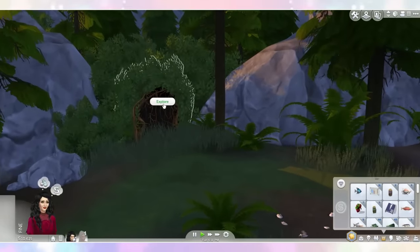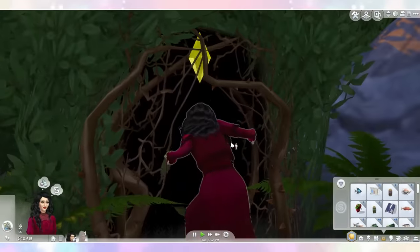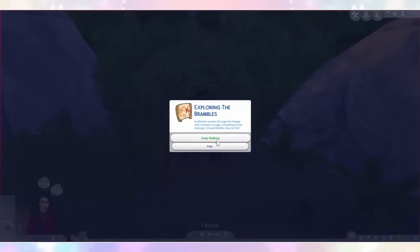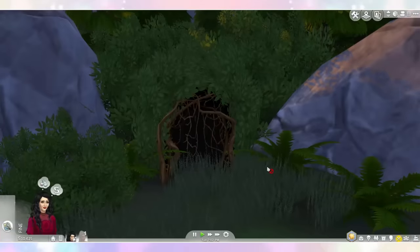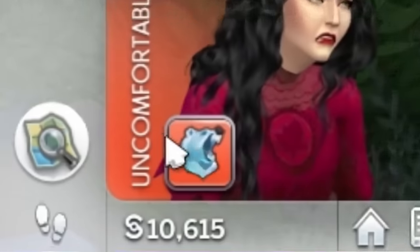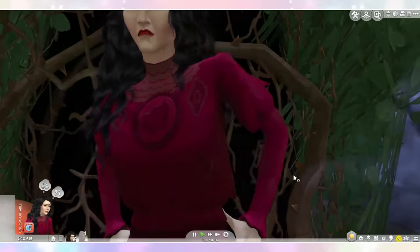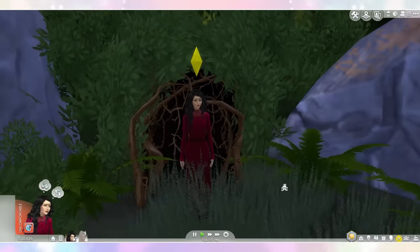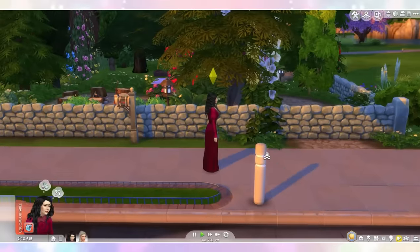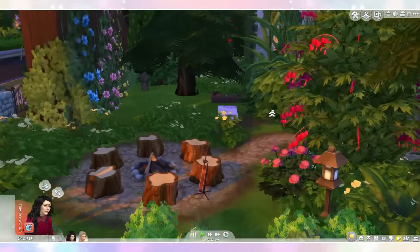A secret cave! Let's explore! Step forward or retreat from the adventure — let's go forward. Keep walking or fish? I do love a little bit of fishing, so let's do some fishing. With toes dipped in the cold brook and a line cast in the water, Mother encountered one of nature's most fearsome fishing enthusiasts — Ursus Arctos. She was mauled by a bear?! That's a little unexpected. We should probably head home before this day gets any worse. Thank goodness we are home, back to the safety of our beautiful tower.